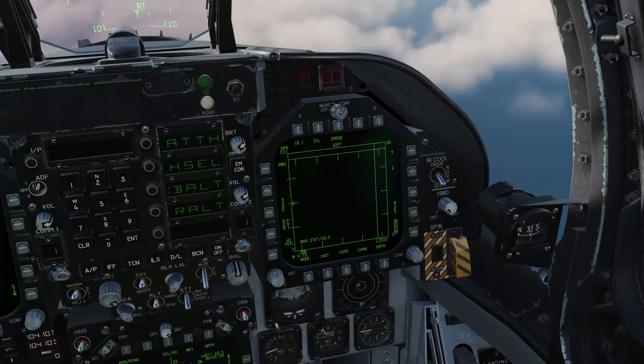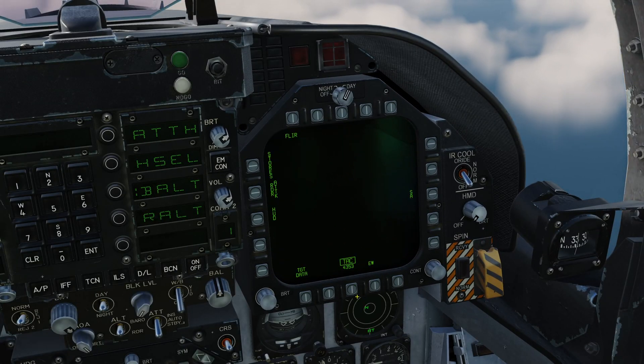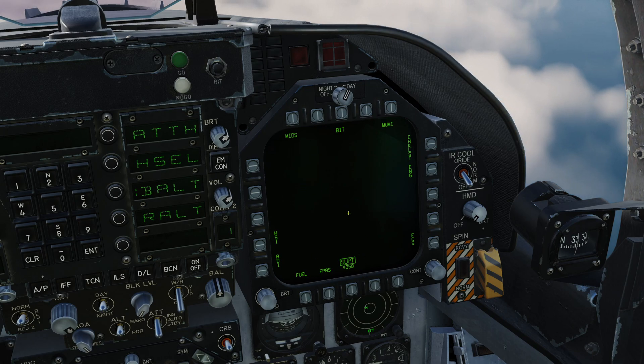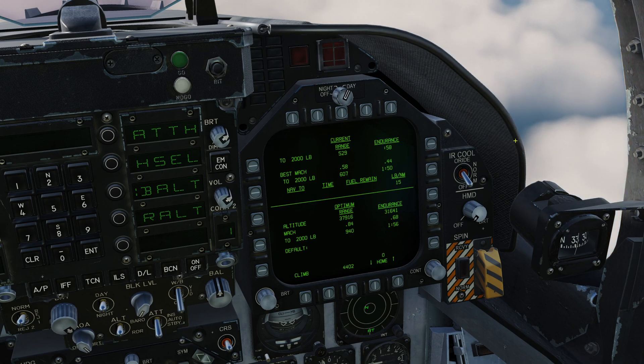Let's first demonstrate how to bring it up. On the right-hand side, if I press Menu and Menu again, I need to be in the supplemental menu. We're then looking for FPAS, which is here on the bottom left. If I select that, we then have the FPAS display.